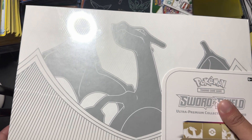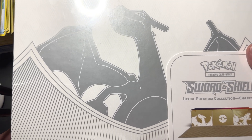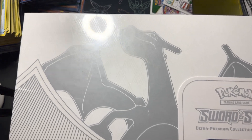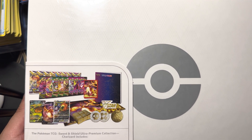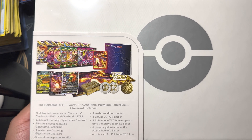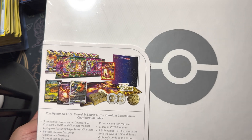Welcome back everybody, today we got some Pokemon content for you. We are opening up the Charizard Ultra Premium Collection. We were able to get our hands on these from the Pokemon Center and Target — two from the Pokemon Center and one from Target. Our boy Brock's gonna open up one of these, maybe one more.